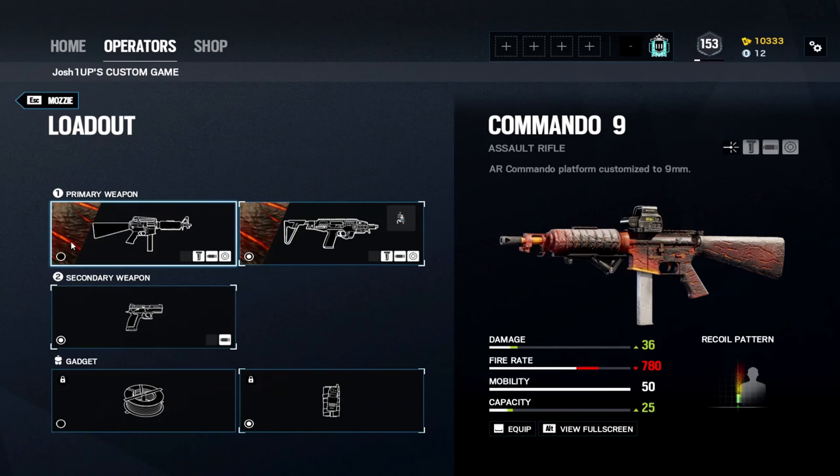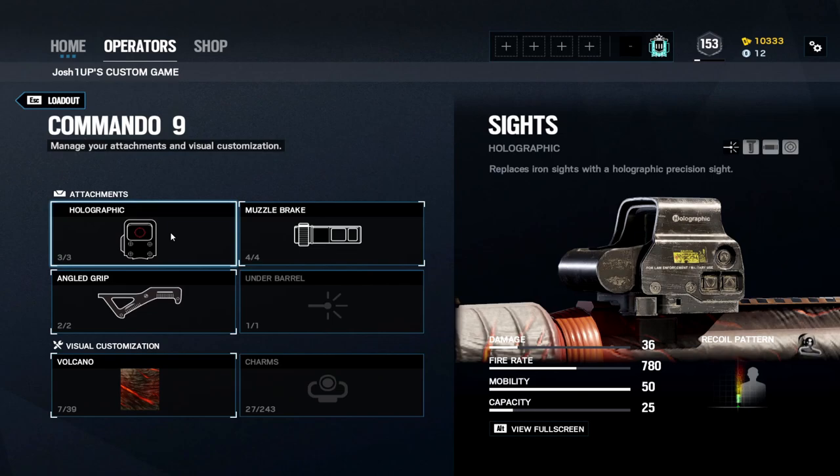Don't worry about the angled grip setup — angled grip, comp, and holo should work well for you. You only have 19 rounds in the mag, so you're usually holding down the trigger a lot. With a no-recoil gun like the P10, that's fine, but if you want a higher-damage gun, the Commando 9 is the one for you.